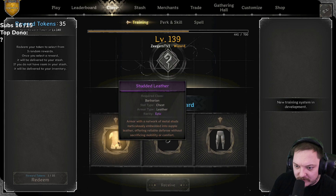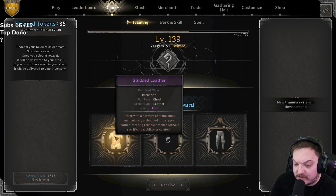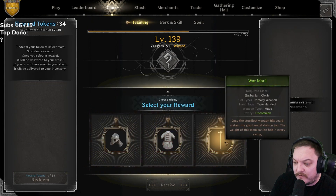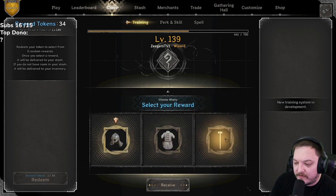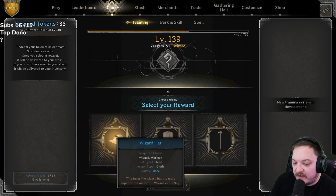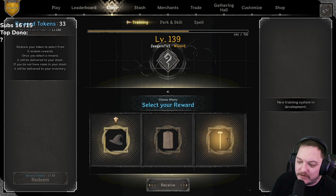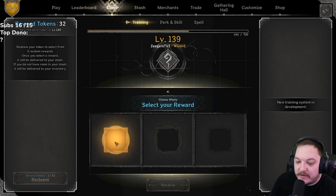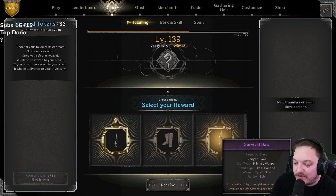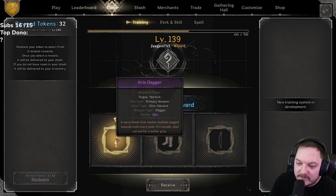Oh, the wizard's giving me some rolls here. Studded, ring of resolve, and plate pants — I'm not really certain I want any of these. Taking the studded leather over the ring of survival. 35: viking helm — these are all kind of busted, just going with viking helm for minimal inventory space. War maul, pavise, or wizard hat — nobody really runs war mauls anymore, going with the wizard hat. 33: chris dagger, dashing boot, survival bow — pretty much bards running survival bow. Going dashing boots — it's either good or bad.